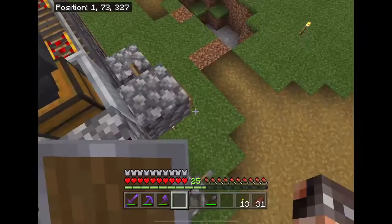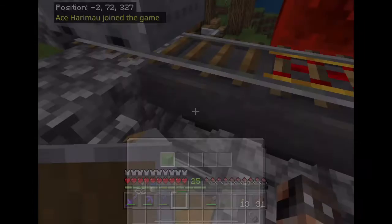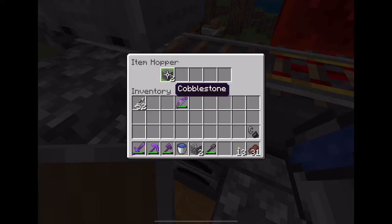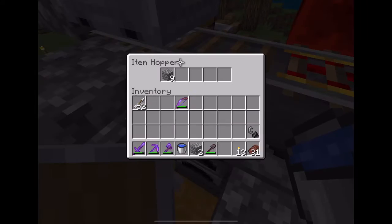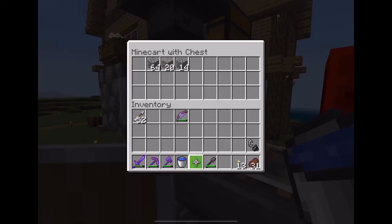I think we have enough stuff to test. If we flip this switch just once... the hopper lock system works, so that's okay.